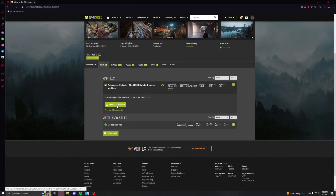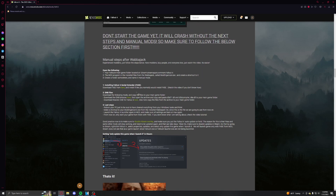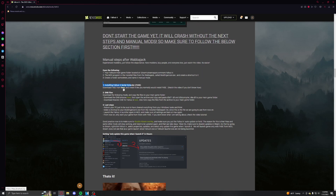First things first, you just want to download the Wabbajack file, and then go to the description and download the Fallout 4 Script Extender from here, the ENB binaries from here, and the Reactor ENB preset from here.